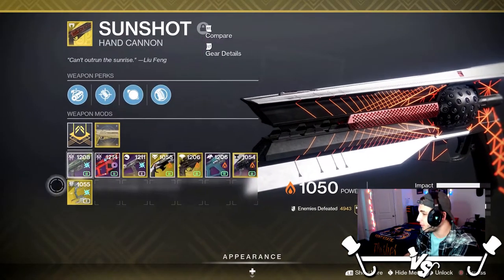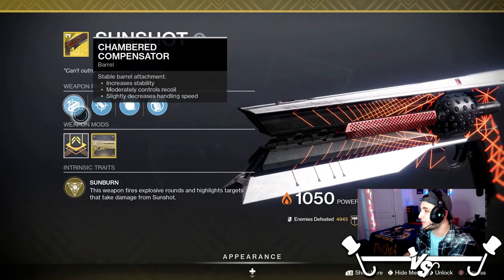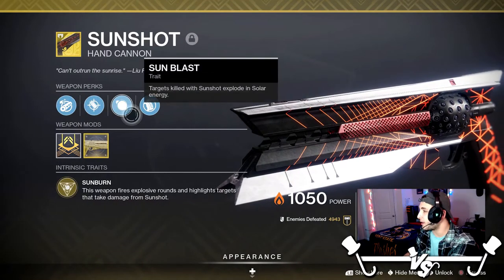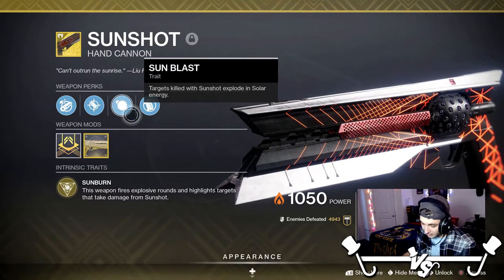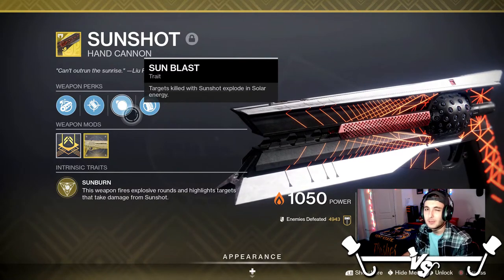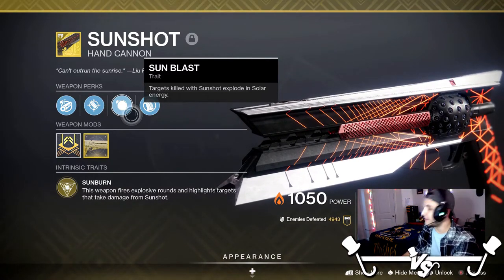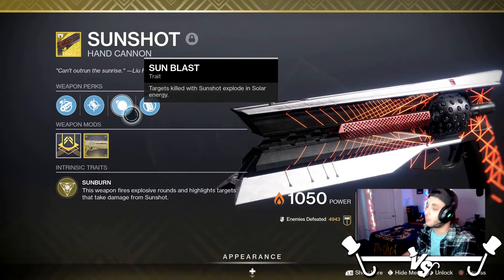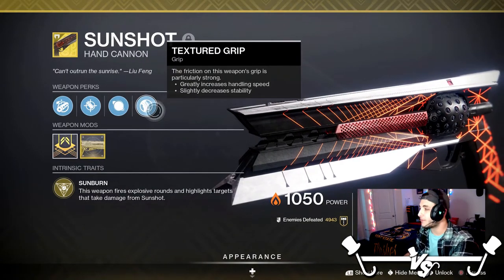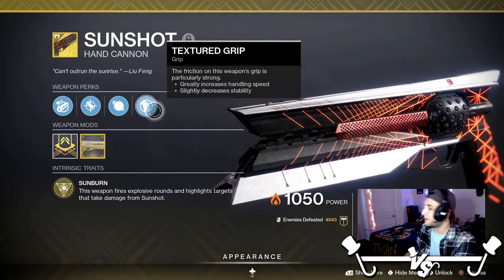If you guys don't know this gun's perks: it's got Sunburn — this weapon fires explosive rounds and highlights targets that take damage from Sunshot. It's got Chamber Compensator, Accurized Rounds, and Sunblast — targets killed with Sunshot explode — and Solar Energy. This actually can be any kill; it does not have to be a precision kill like Dragonfly. It can be anything. So if they die by Sunshot, they're going to explode.